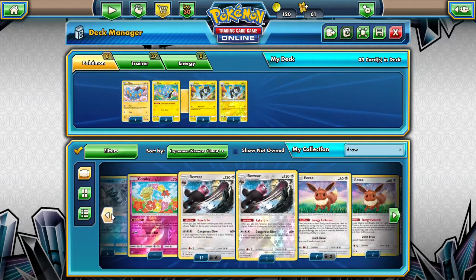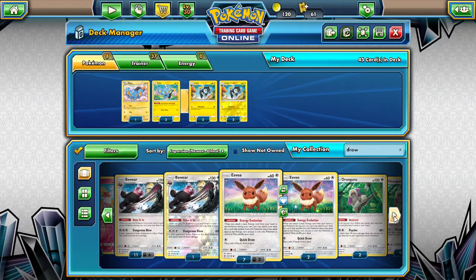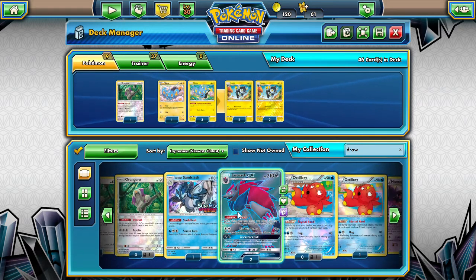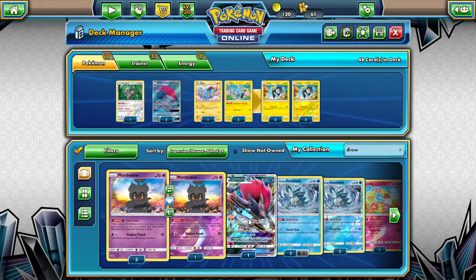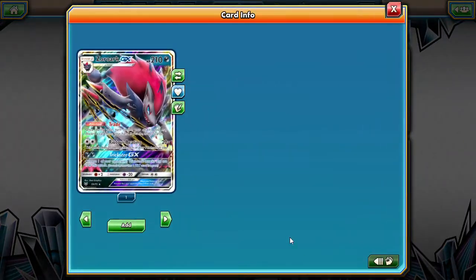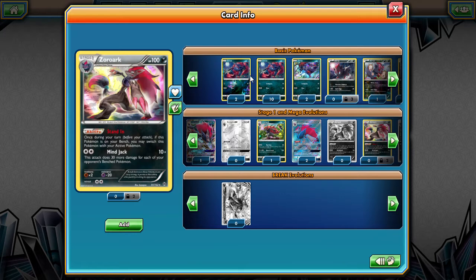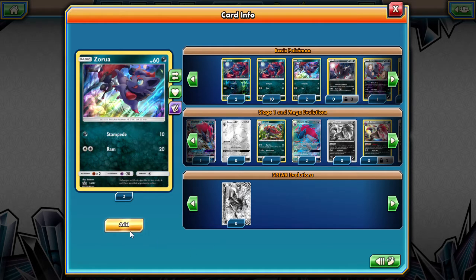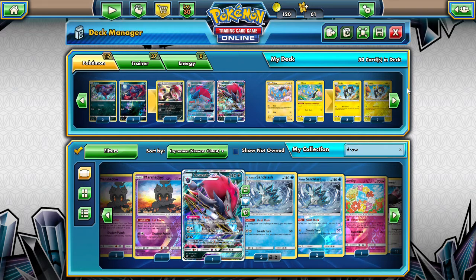Could toss in an Oranguru just for that extra immediate draw at the start. But I really think we're gonna have to play a four Zoroark here. We only have three, which means we'll be playing one of the Mindjack Zoroarks as a Float Stone retreater. We're gonna have to play four of these guys. I hope it doesn't make this too much of a Zoroark deck.